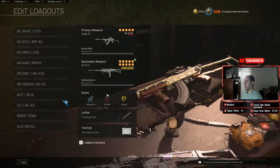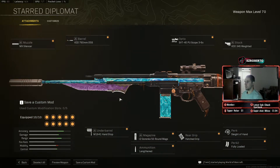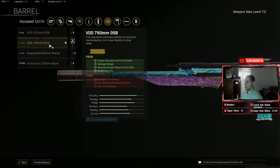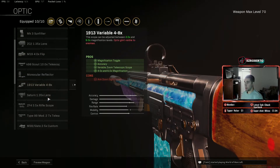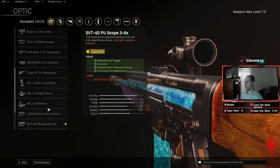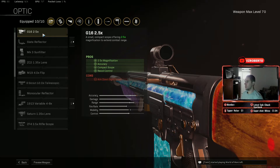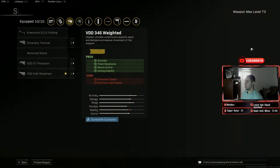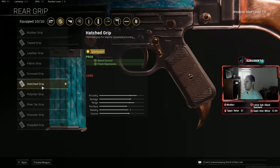For number two I'm going with the STG. The STG has always been in the meta since it came out in Vanguard. We're using the MX Silencer, VDD 760mm barrel, and the 3-6x scope — though that scope got nerfed, so if you're playing Rebirth Island or Fortune's Keep, the G16 is probably the better choice since it has less visual recoil. Also using the VDD 34S Weighted Stock, M19 Hand Stop, and 50 round drum.